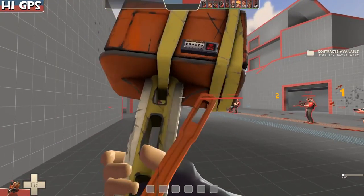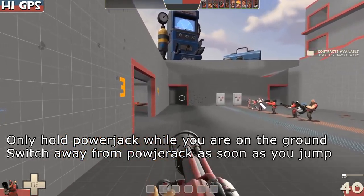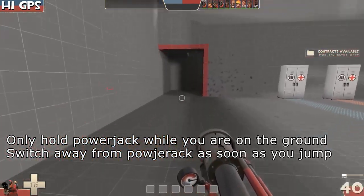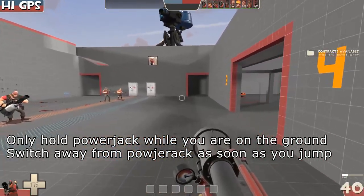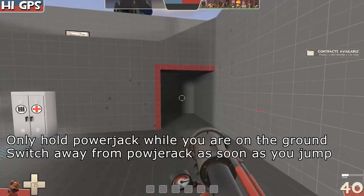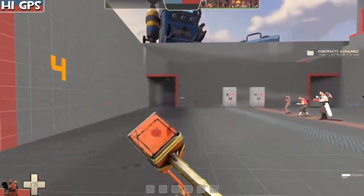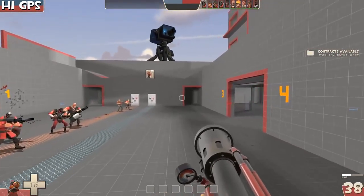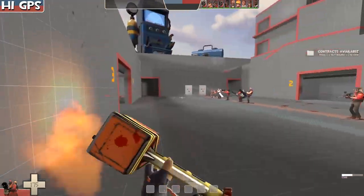On to Pyro. This is the Power Jack tech. If you used the Gloves of Running Urgently before, you already know this one. Basically, you switch to the Power Jack, jump, and then switch back to your weapons. Like this — you maintain Power Jack speed while at the same time being able to ready your weapon pretty much whenever. You can time it so that you still maintain a pretty huge speed boost. This is a pretty big deal.